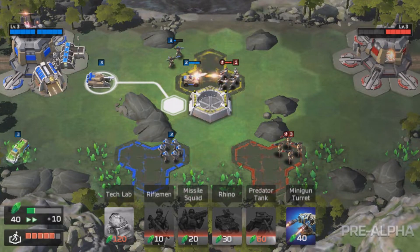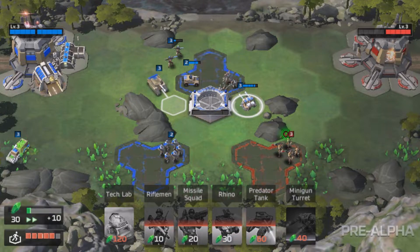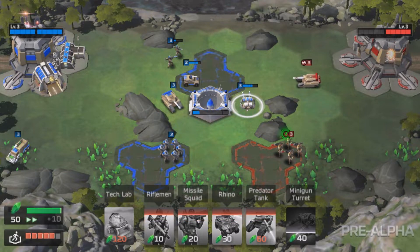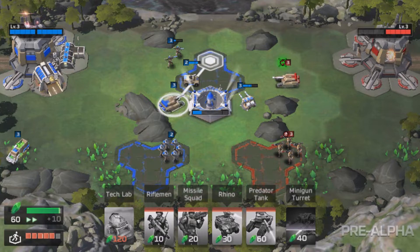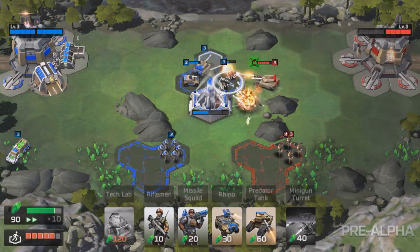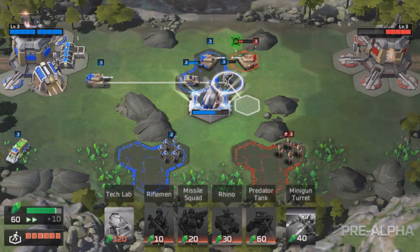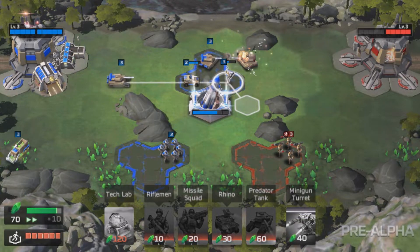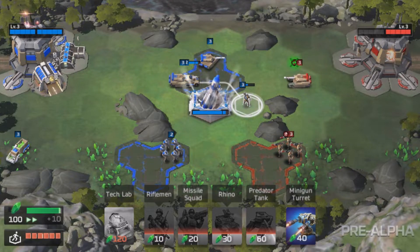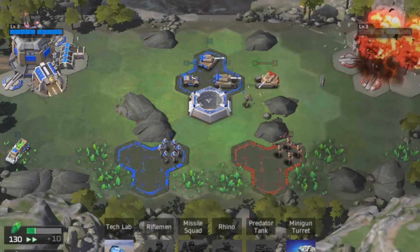Let's get a predator tank rolling so we have units that can counter their vehicles if they build any. Units can overlap, so you don't have to maneuver them around tiles just to get them into position. That tank was already damaged and there we go — the tank is down. They send more but it doesn't matter because I've got two and I've won this anyway.